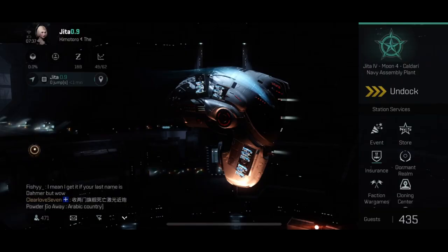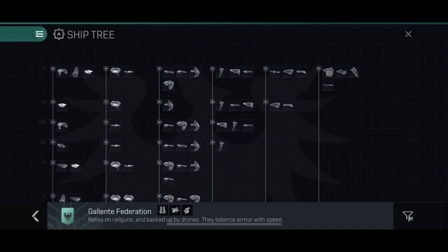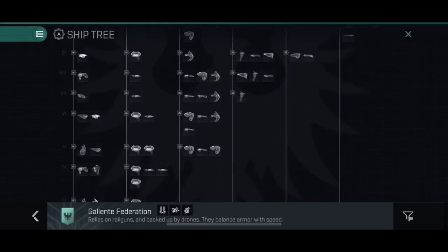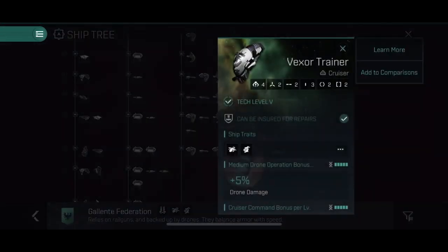The Vexor is a special ship in my heart. It was one of the first ships that I got beaten by in Eve Online since I went for the Amarr Omen one. This kiting or brawling, speedy or tanky cruiser in Eve Echoes is a good choice for the ISK. There are a few variants and I will talk about which ones are good for the buck and good for the purpose.